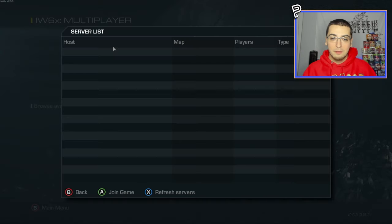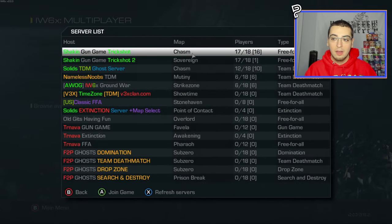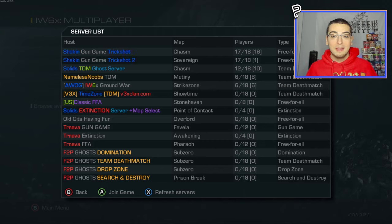As you guys can see, if I pull up the server browser real quick, there's two servers right at the top — Shaken Gun Game Trickshot 1 and 2, Chasm Sovereign. So I'm going to hop into these servers and show off this new game mode for you guys, and even if you do know what it is, you haven't seen it on Ghost before, so it's going to be a first time experience for basically everyone watching. Without further ado, let's join a game.